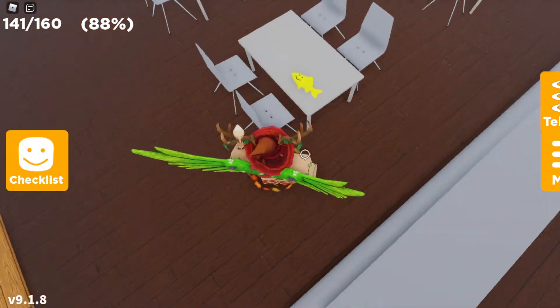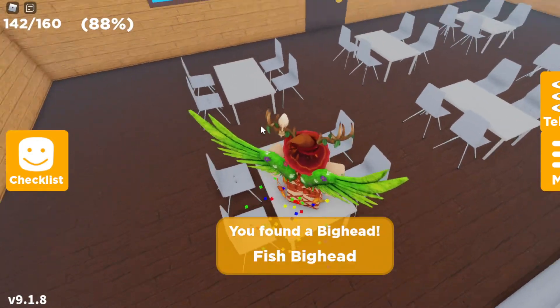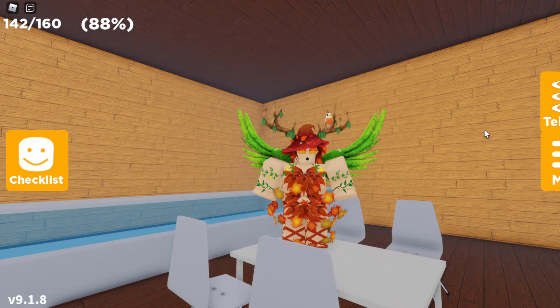Inside the restaurant, look at the top right table — the fish big head is right there on the table. Once you find the fish big head on the table, just jump up and you should get it. Hopefully this was helpful to you guys for getting the fish big head. I'll see you guys next time, bye!